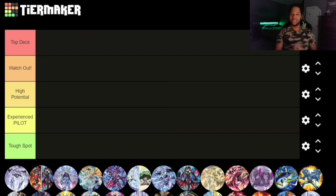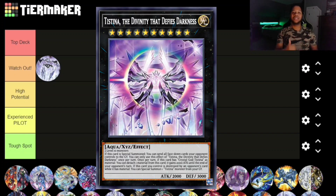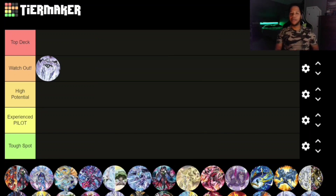Starting off with our first pick we have Tearlaments. After the new support, I'm going to rank them at Watch Out. I actually put this at Top Deck when they got announced, but the new support is really good. The XYZ monster lets you send all face-down cards on your opponent's field to the grave, which is probably good against something like Labyrinth. They can activate in response, but it makes them use all their cards, which is pretty good and has a lot of application later down the line.